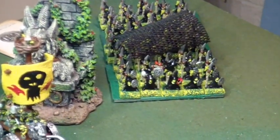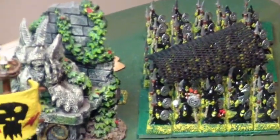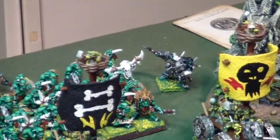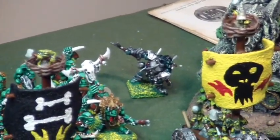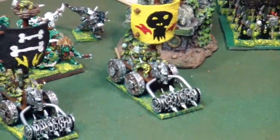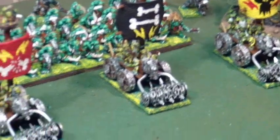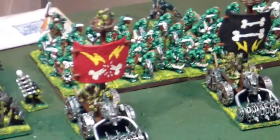50 Night Goblin spears with nets. I have a Level 2 Shaman hiding behind that thingy there. We have the flying Orc boss — I think it's a Savage Orc, I'll have to double-check my list — but he's on the flying carpet. We have Pump Wagon number 1 with the roller and the sail, Pump Wagon number 2 with roller and sail, and Pump Wagon number 3 with the roller and the sail.